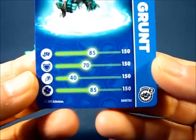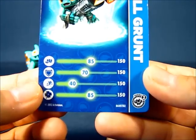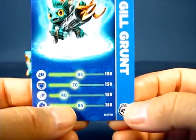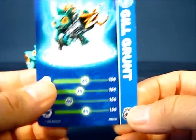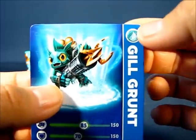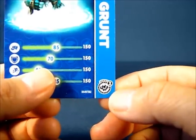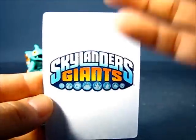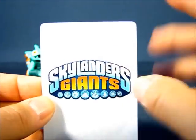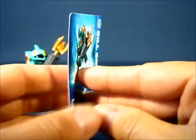Series 2 Gilgrunt's stats are: strength rated at 85, defense rated at 70, speed rated at 40 which is a bit slow, and luck — the chance of finding greater treasure — rated at 85. Up top you can see a picture of Series 2 Gilgrunt in action, the same as the sticker. You can also see the water element icon that Gilgrunt belongs to, his name down the side, and an icon indicating he is a Series 2 figure. The back of the card features the Skylanders Giants logo in the middle with a white background and faded element icons.